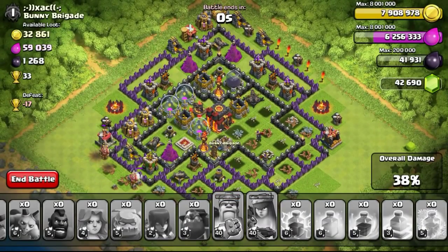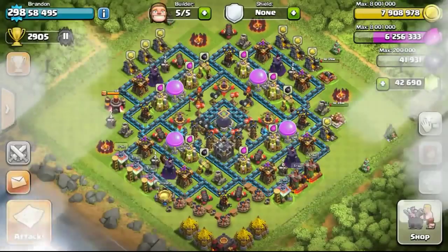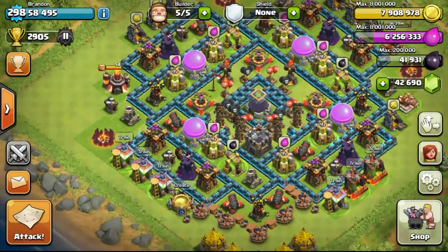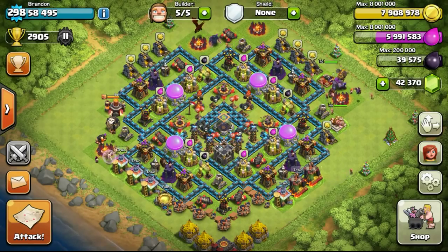We didn't get the town hall, but never mind — we will try again. We'll get another set of army, so here we go. Looks like we've gotten the troops prepared, so we'll go ahead with it again and hopefully we do not fail this time.